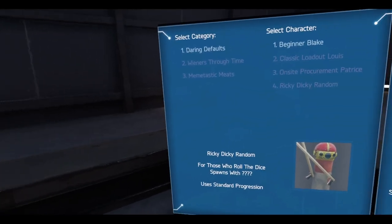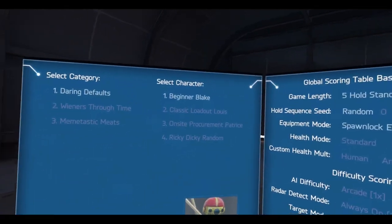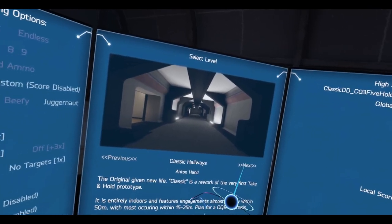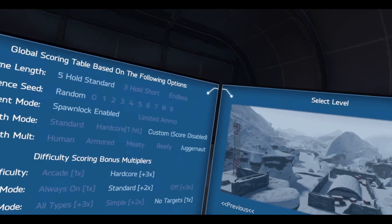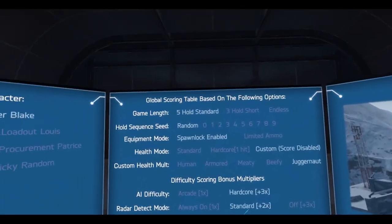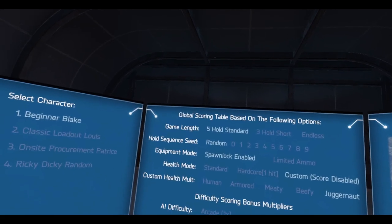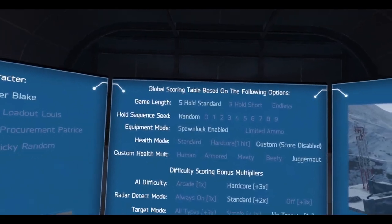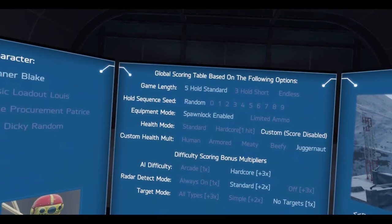All right, back again. Just got back playing some more Take and Hold. We're going to do Northwest Dakota Winter Wasteland, the newest map that's come out for the alpha. Let's look at the options — I'm going to do five hold standard, but this time I'm going to put random hold sequence, so we're just going to make it random. Spawn lock enabled, custom health.